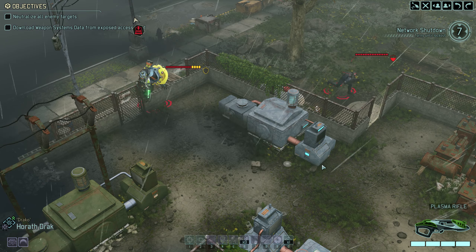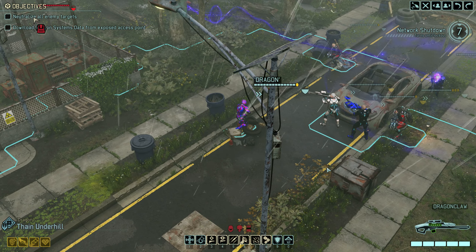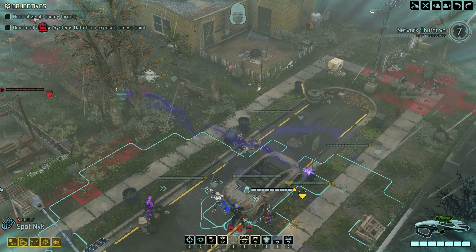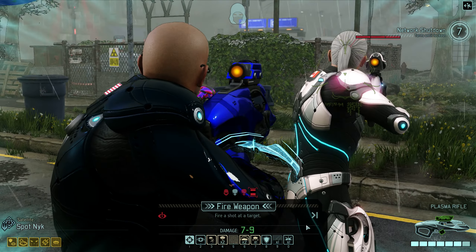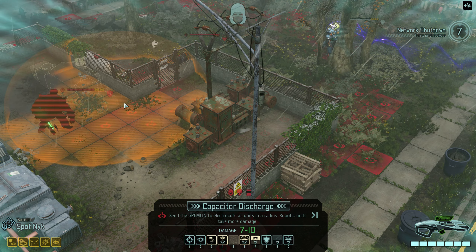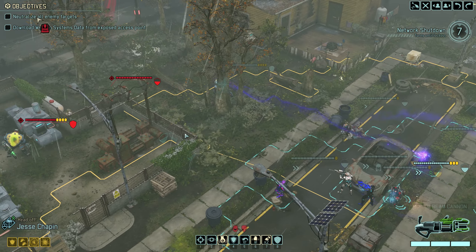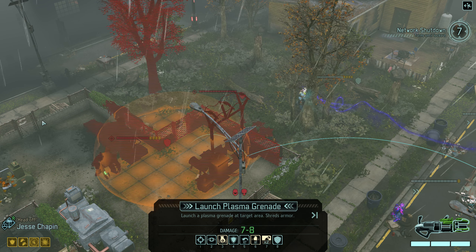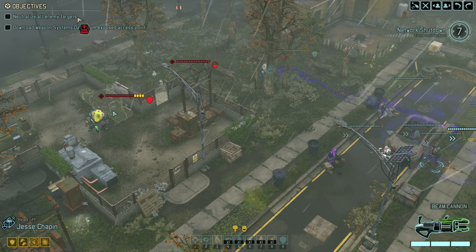Oh well, we'll deal with it. Do I have control of the Andromedon right now? Doesn't look like it. It's fine though — Spotnik is still not visible. Could try a capacitor discharge but it can just not hit both of them. That's a shame. Jesse — this is your time to shine. Yeah, a giant explosion that destroys everything. Let's bring it and see how it goes.